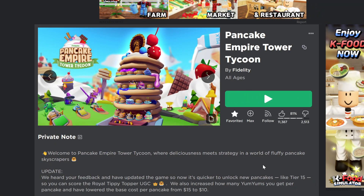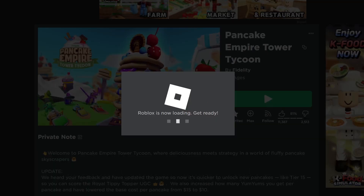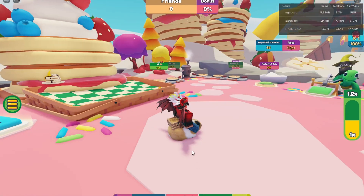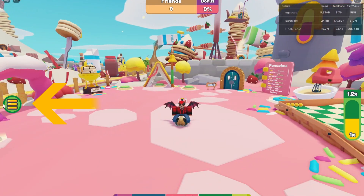Join this game to get the first item. There is a link to the game in the description. Once you're in the game, press on menu.